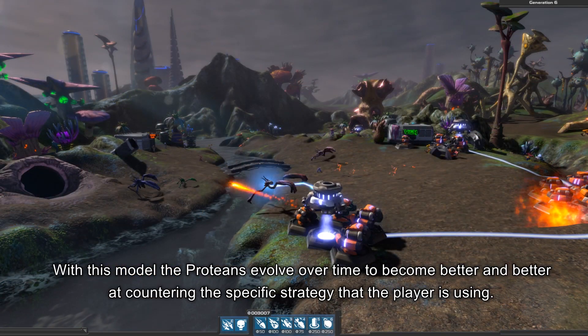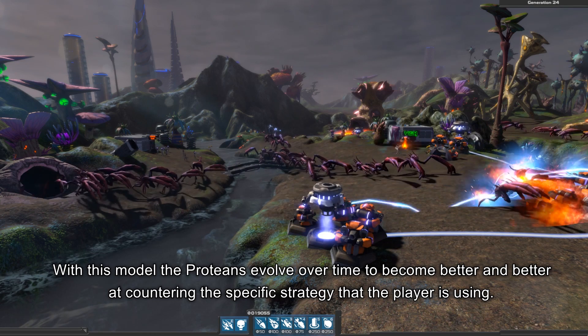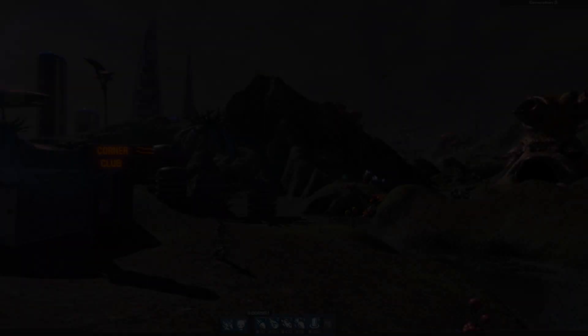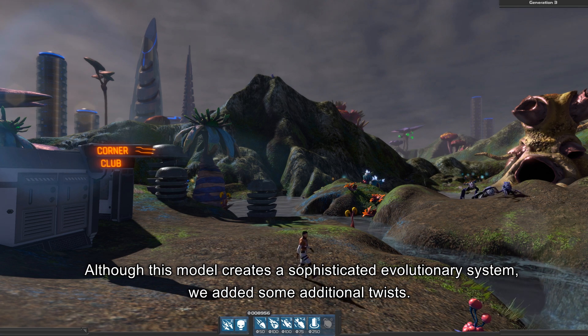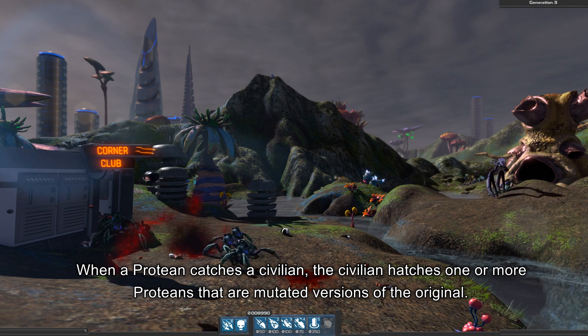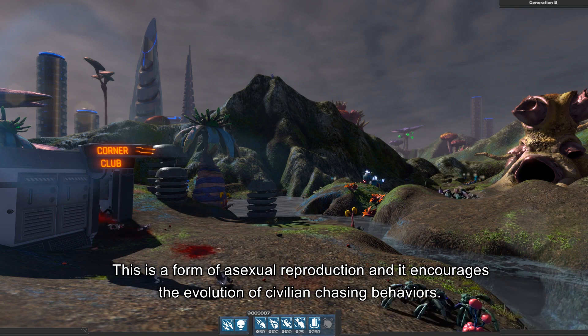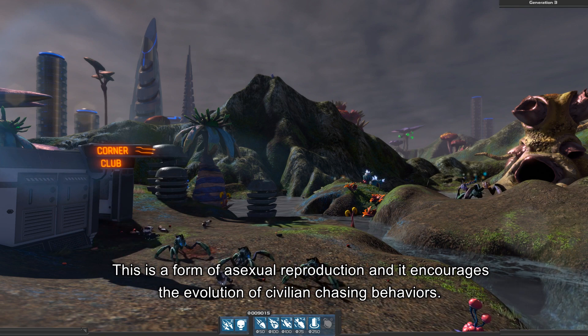With this model, the proteans evolve over time to become better and better at countering the specific strategy that the player is using. Although this model creates a sophisticated evolutionary system, we added some additional twists. When a protean catches a civilian, the civilian hatches one or more proteans that are mutated versions of the original. This is a form of asexual reproduction, and it encourages the evolution of civilian-chasing behaviors.